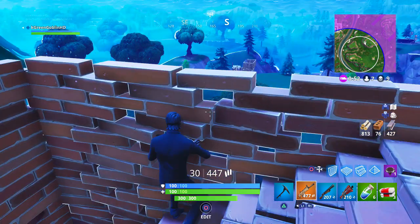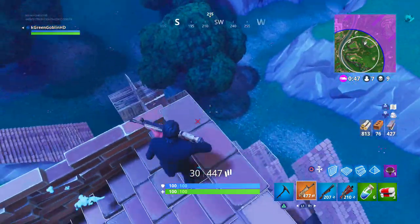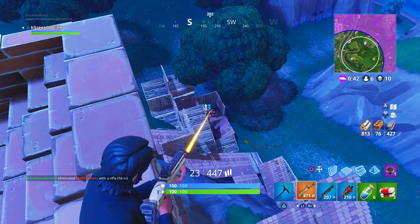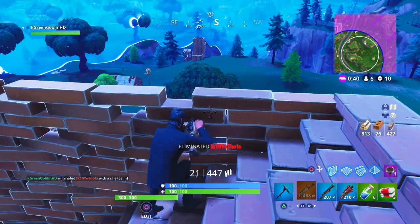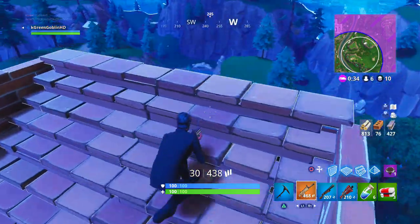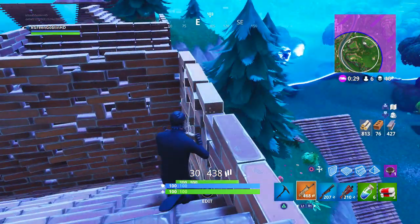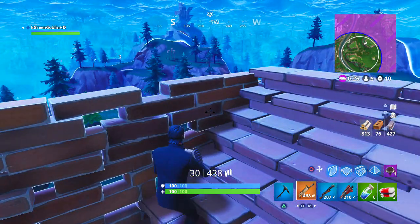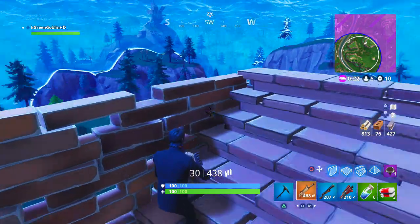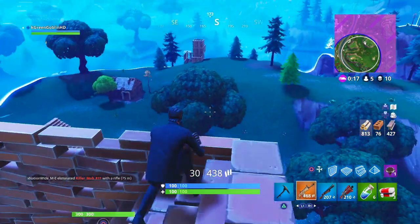I'll give you guys a tip right now: go with the pump into the tactical shotgun. About a week ago they changed it so you can no longer double pump, but you can go pump, switch to the tac, shoot one off the tac, and go back to the pump — which is insanely powerful. I've been using double shotgun a lot more and you'll see me use it in this game. Late game you should have a bunch of materials and loot from picking off those stragglers and farming up, which is another strength of Retail given all the trees surrounding it.